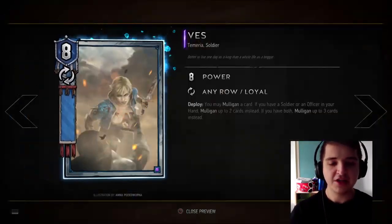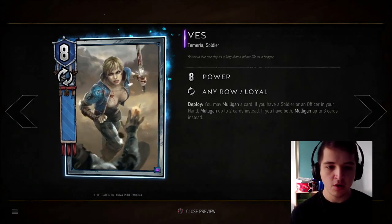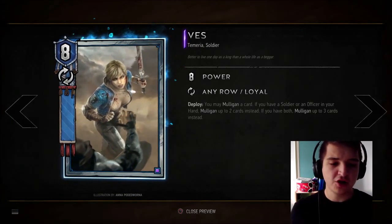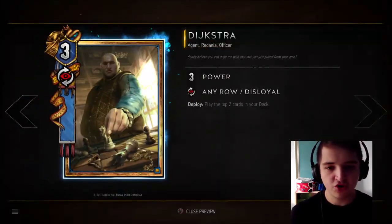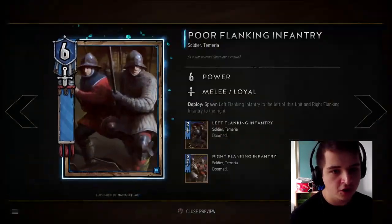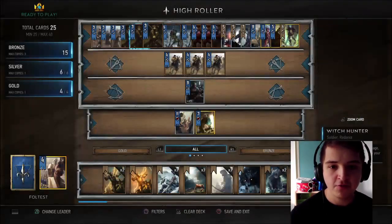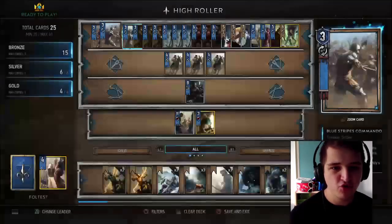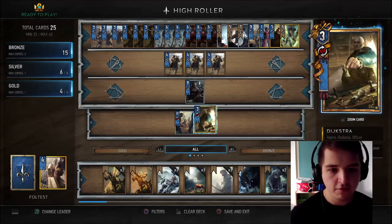We've also got Vess, who really enables this deck to have any kind of chance at being consistent — she Mulligans a card, and if you've got a Soldier or an Officer she Mulligans two, and if you've got both, that's three. Our only Officer is Dijkstra, so normally we're going to be getting two Mulligans. Our Soldiers are our Poor Flanking Infantry, Witch Hunters, Blue Strikes Commandos — lots of options there.